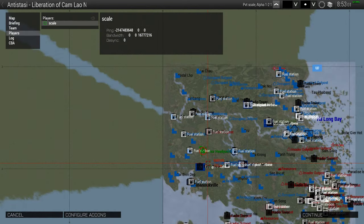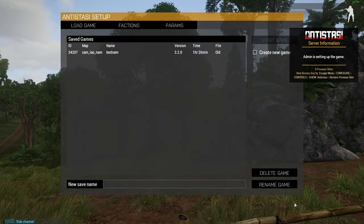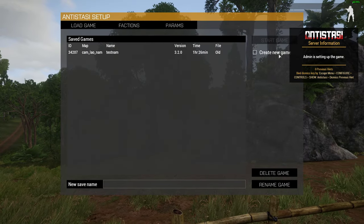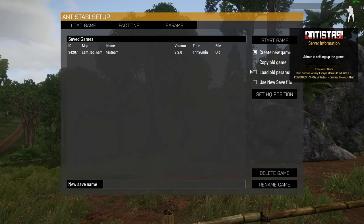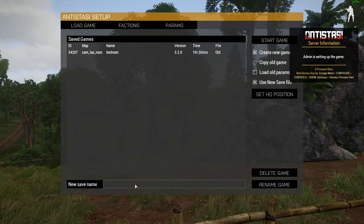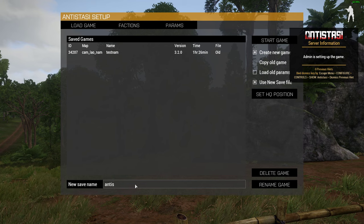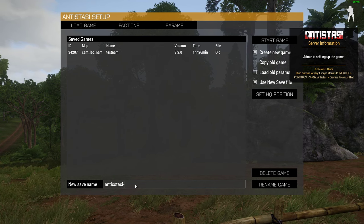This is the map we're going to be playing on. Let's say Continue and then it's going to start to build the game. In this case we're going to create a new game, we're going to use a new save file, and we're going to call it Antistasi Nam.